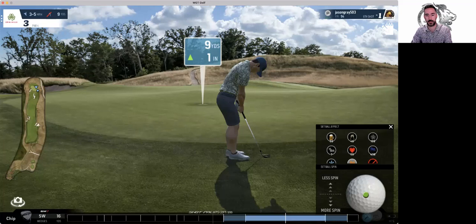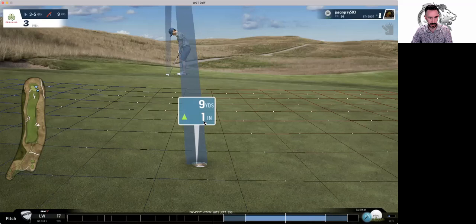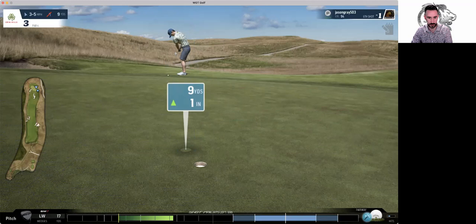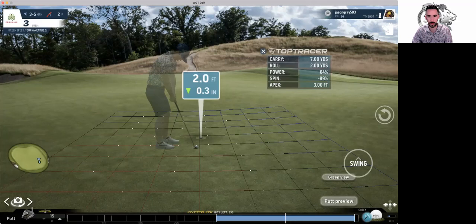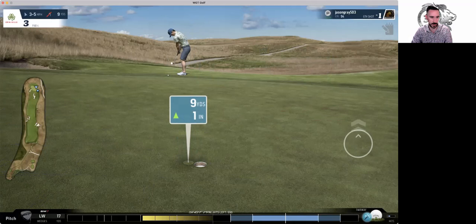Nine yards out — I'd pitch this. I've got a pitching chart; you guys should map your pitching too. Thanks to Raffi who gave me his — I just tweak it a little. 64 percent — might land right here and come in a little bit. Not enough — try again. Last one, try and make it. 64 wasn't enough, so let's go 66. Pull it but that might be all right — go in. If I hit the ding, maybe.